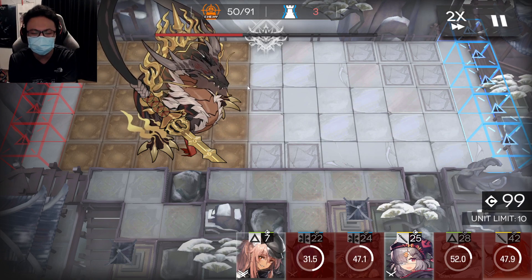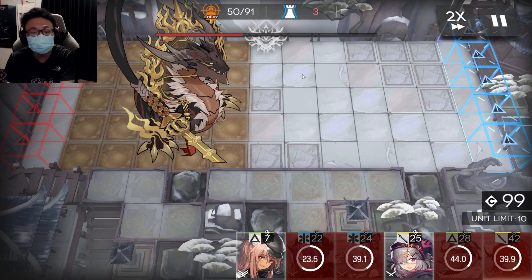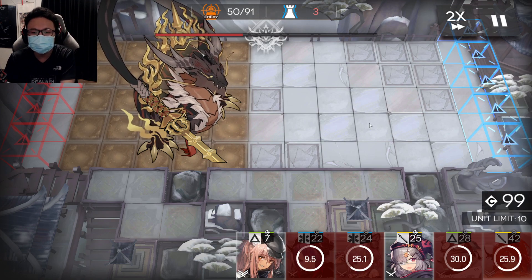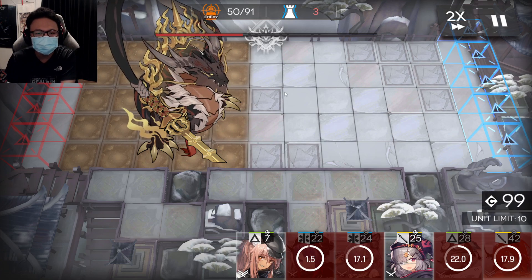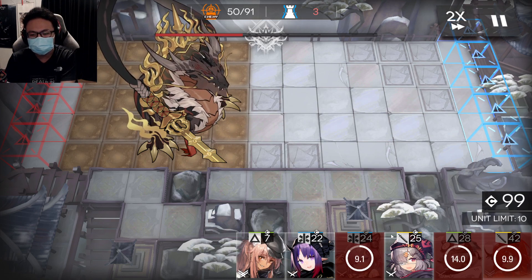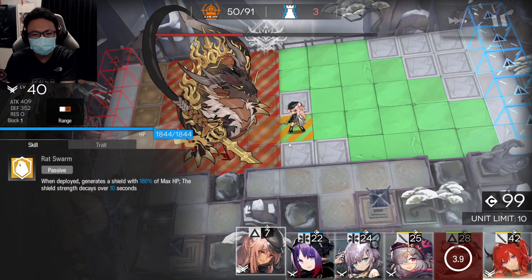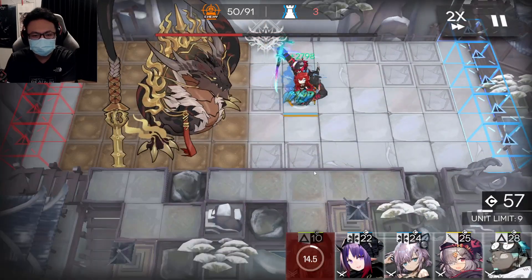If you want to speed this up, instead of only using Surtr you can consider using Silver Ash, a Null Altar, a Chen Alter on the bottom left tile, or even your Ling — that way you can sort out this waiting game and just put all your boss killers in to handle it. But if you're using only one 6-star, once Surtr's redeployment is back, place Gravel to distract, then place Surtr back in and use her skill.